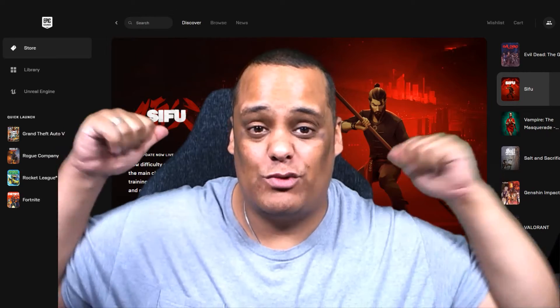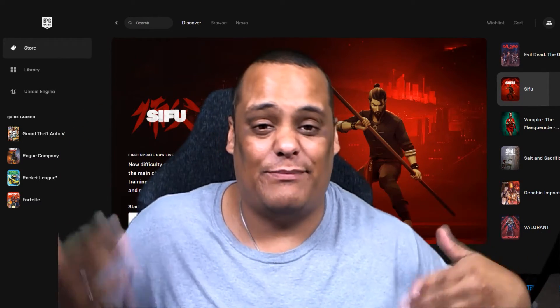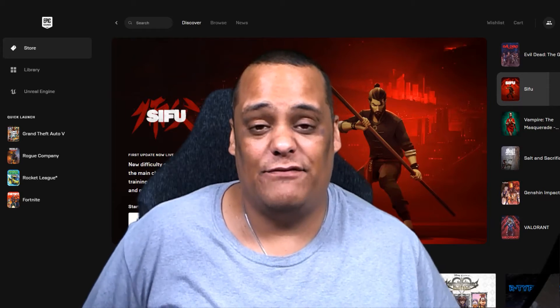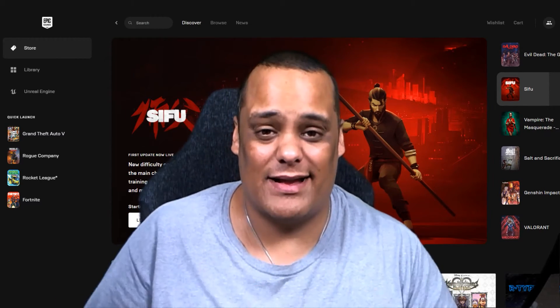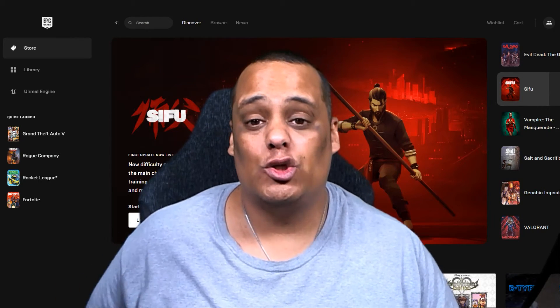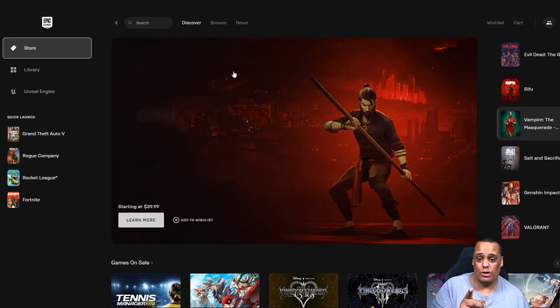Once you do all that, you're going to have this screen loaded up. It's going to look a little different depending on the games that pop up, but if you see that little 'S' in the corner, that means your account is logged in. So let's shrink down so we can see what's the free game this week. Make sure you go over to the Store section and scroll down.